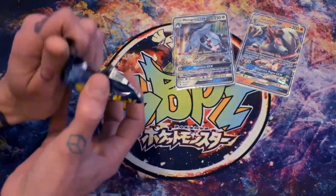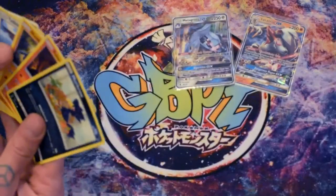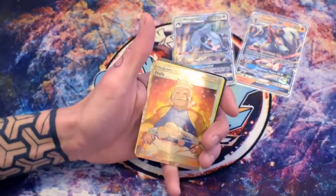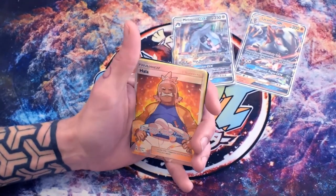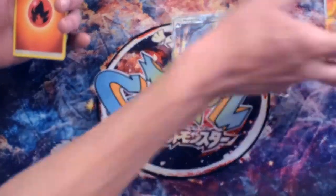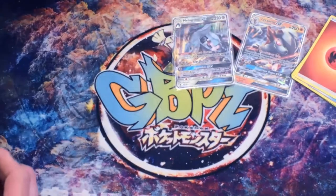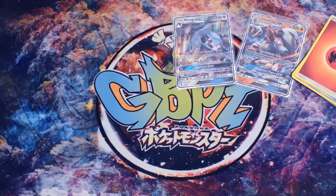Only two GXs and stuff so far — only one side in, it's the dry side. Commons and uncommons gone — CROW FULL ART, FULL ART HALLA! Full art Halla! That's the first full-art trainer of the case! Did you say Halla? No, but you called the full-art trainer! Right, I'm passing that straight over to get sleeved up — marvel at that on the recap. There's the rest of the bulk. We're over to the other half of the box now — three hits out of one side: two GXs and one full art.